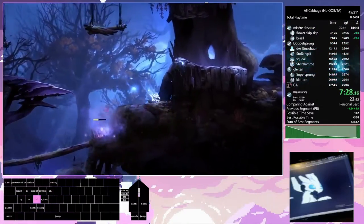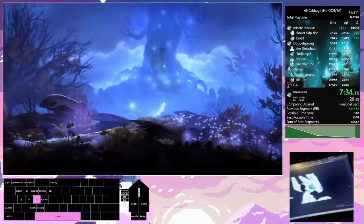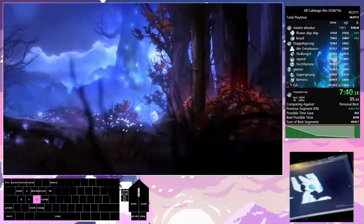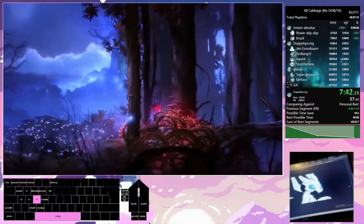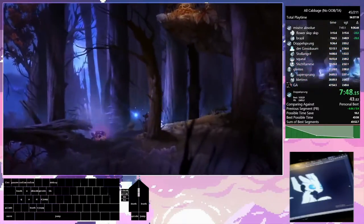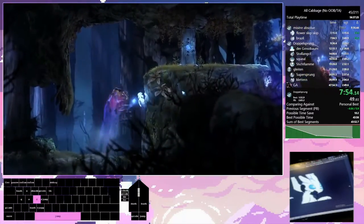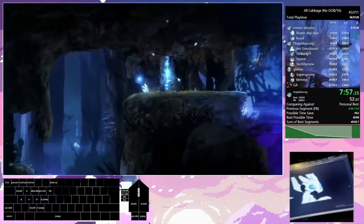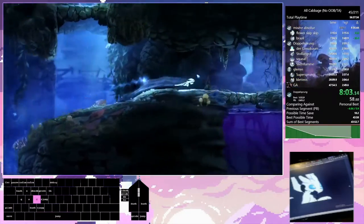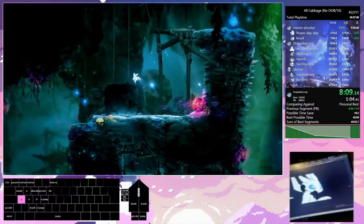Right here we are coming up to our next trick called Fronky Walk. This is the timed level up I mentioned earlier. Because up ahead is a four-energy door, and we currently have two energy. The way this is going to work is we put two energy into the door, level up off of this Fronky, and put another two energy into the door, sequence breaking into Moon Grotto about five minutes earlier than we were supposed to. This area right here is called Death Gauntlet because we just used all our energy to open the door, which means if we die we have to do Fronky Walk again. Thankfully this one gets out just fine.